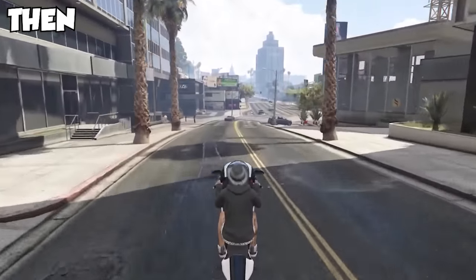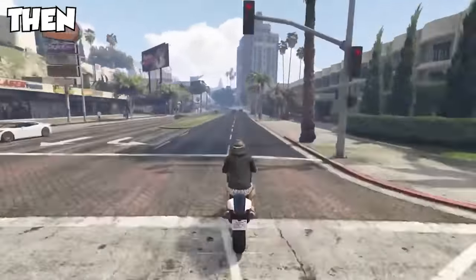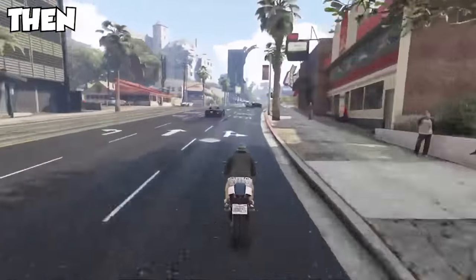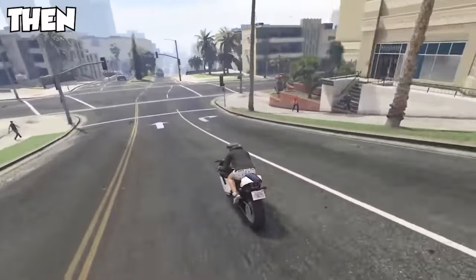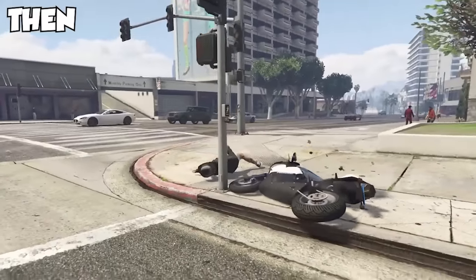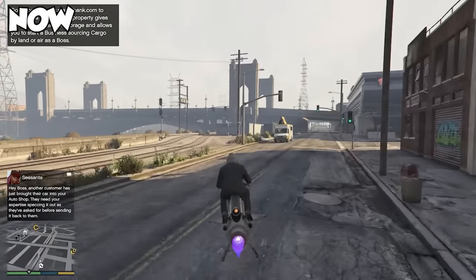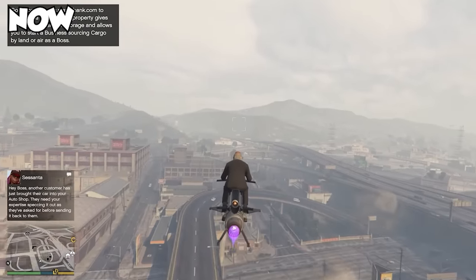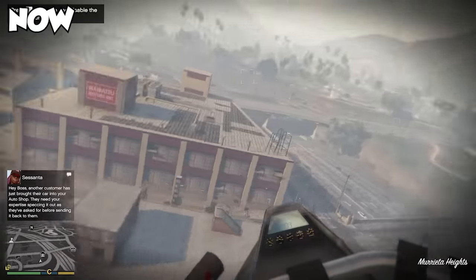Motorbikes back in 2013 were actually a very underrated option and some of the best vehicles in the entire game. You had the option of saving up $1 million to get the Adder, which was the fastest and most expensive vehicle, or you could pay $15,000 for a Bati motorbike and almost have the same performance. Nowadays, Rockstar has kind of ruined motorbikes, because now in the motorbike class we have the Oppressor and the Oppressor Mark II — flying motorbikes with rockets on them, which honestly doesn't make much sense.